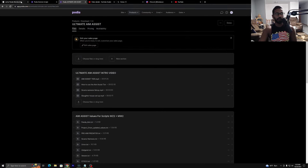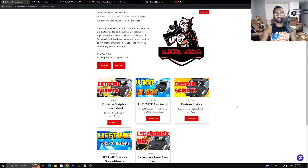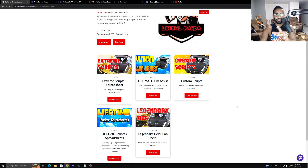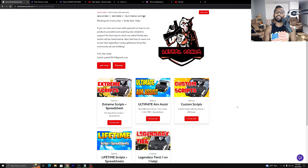MW3, MW2, Warzone, Apex, Fortnite, R6 — any game you can think of, they work for it — as well as the aim assist values that go along with it. In that tier is the ultimate aim assist. Then we got the custom scripts, the lifetime membership so you get access to it forever, as well as the legendary tier for one-on-one help. If you're new to the Zen, I highly recommend you get this tier so you can get your Zen set up correctly and get it up and running as fast as possible for all the brand new seasons and MW3. Go ahead and check that out — huge shoutout to the 5,000 members that are currently part of the Podia. Appreciate every single one of you guys.